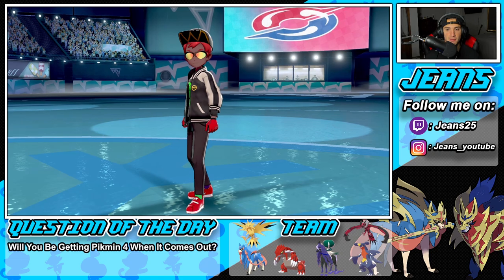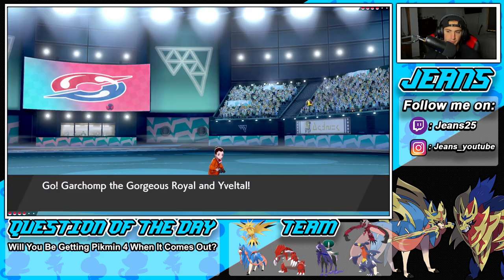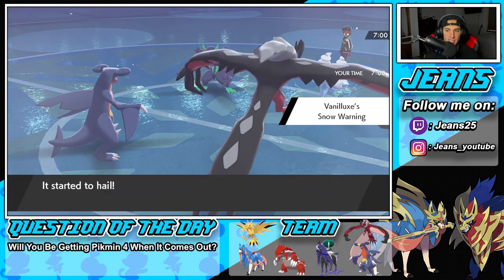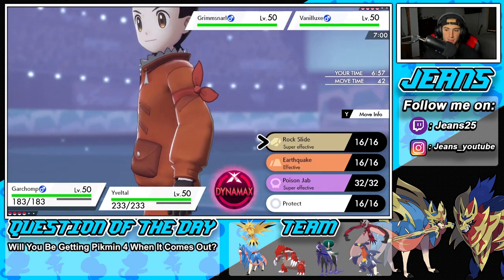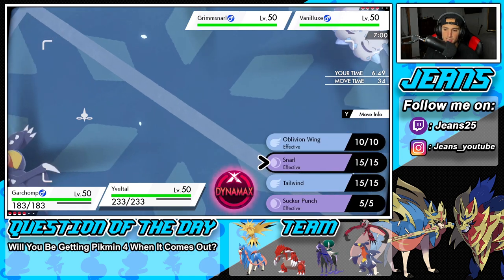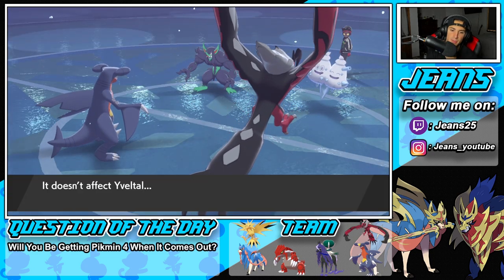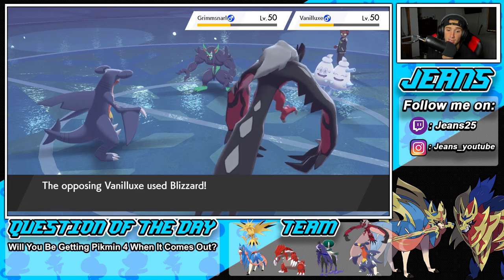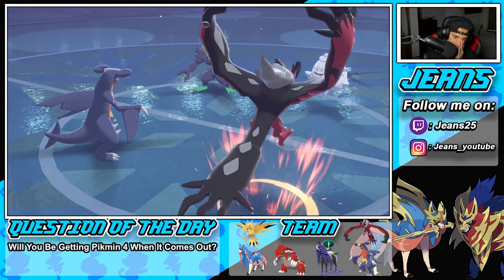He leads Vanilluxe — I'm scared of Blizzard. I double down into Vanilluxe with EQ from Garchomp and Oblivion Wing from Yveltal. But Vanilluxe gets off a Blizzard — Garchomp is dead and Yveltal eats it. Yveltal has Weakness Policy though. Garchomp goes down early, which really hurts. I thought Yveltal could outspeed the Vanilluxe but the Blizzard took out Garchomp before I could do much.